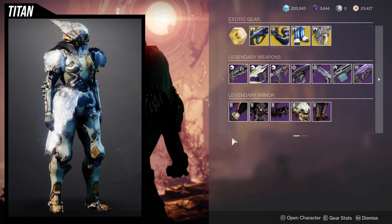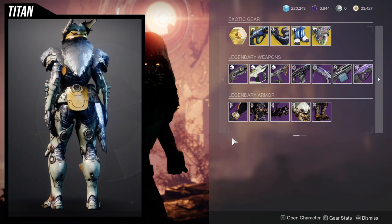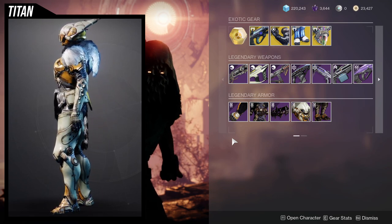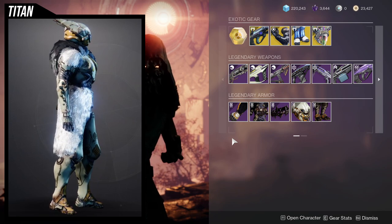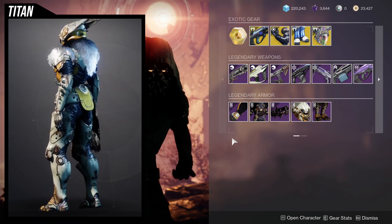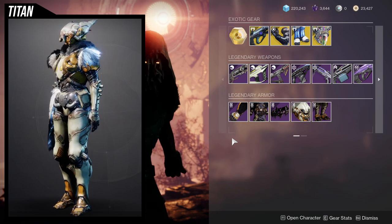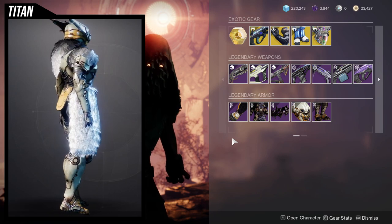For the Titan, the chest piece is really good and the arms are absolutely incredible — I'd argue they're probably the best arms across all classes. The mark is actually very usable, just a bit finicky. The only pieces I really don't like are the helmet and the boots; other than that, all the other pieces are amazing.